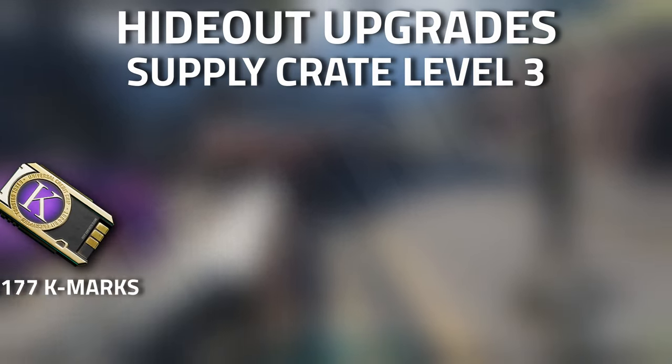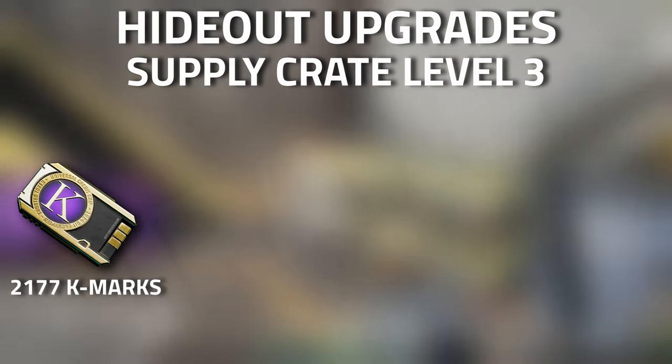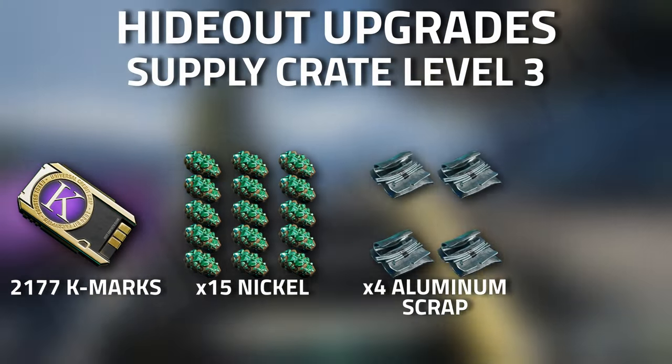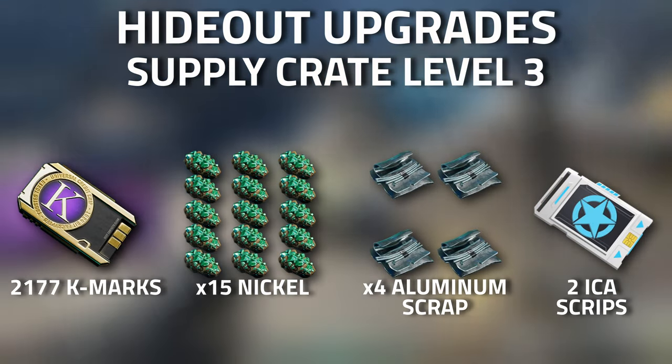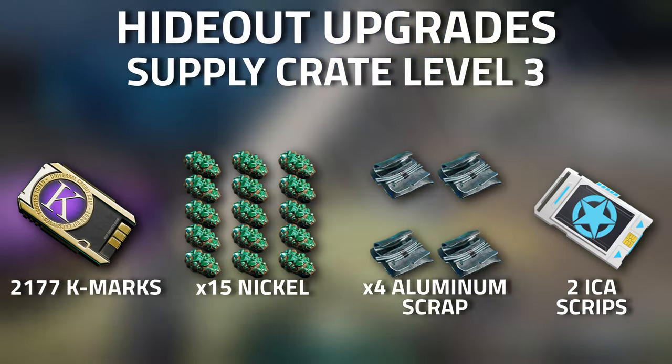To start off with the supply crate, you are going to need 2,177 K-Marks, 50 nickel, four aluminium scrap, and two ICA scripts for the level three of the supply crate.